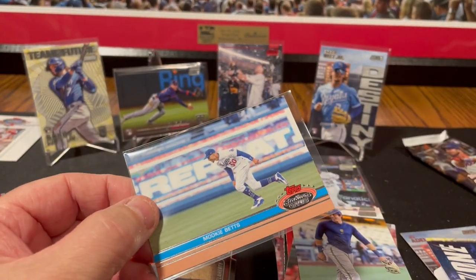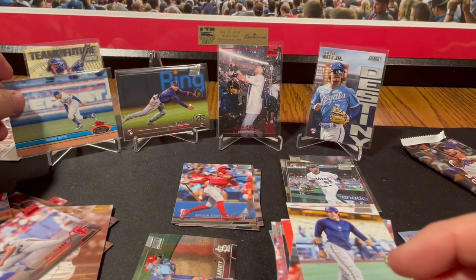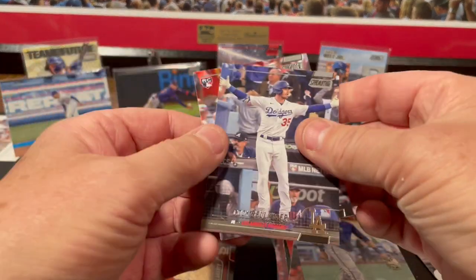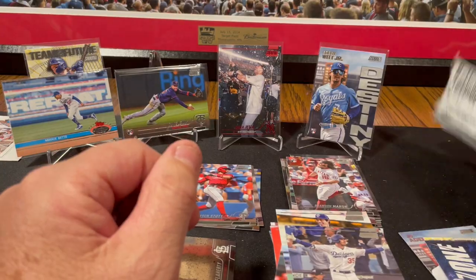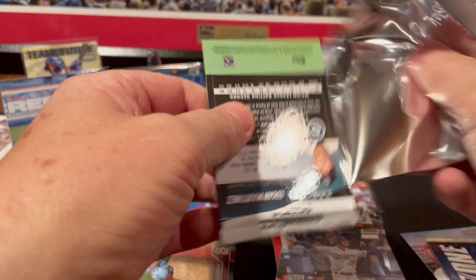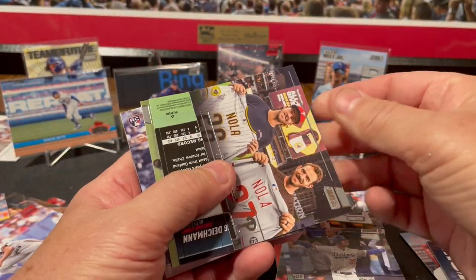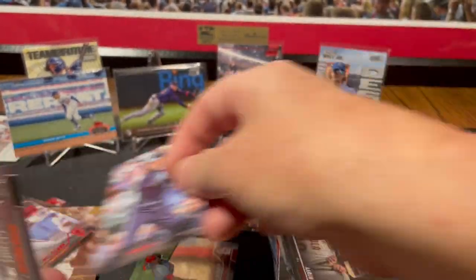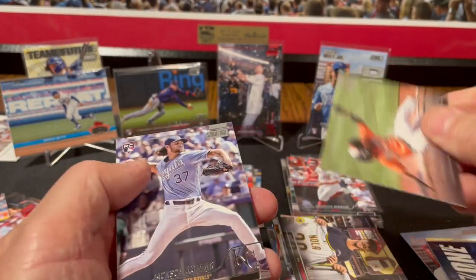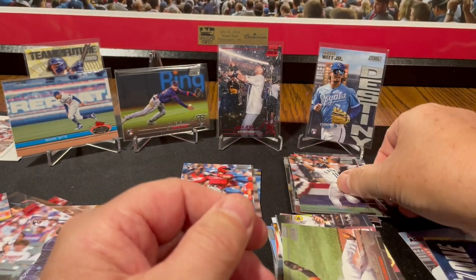I think it's in the 1891-style design — that's actually pretty good. Cody Bellinger. And Brandon Marsh rookie card. Aaron Nola. The other Nola. Greg Deichmann black foil. Cedric Mullins. Jackson Kowar rookie card. And Edgar Martinez.